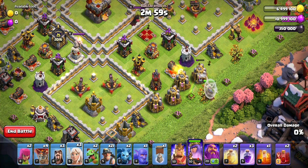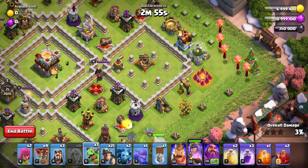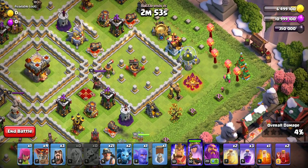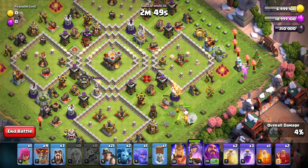Start the Queen Charge from here. Drop one Baby Dragon on this side, and the other one on this side to create a funnel for the Queen. The Queen should go like this.